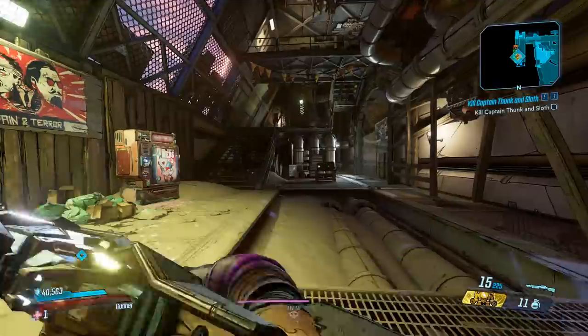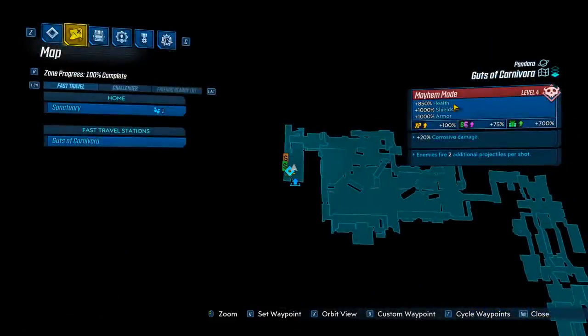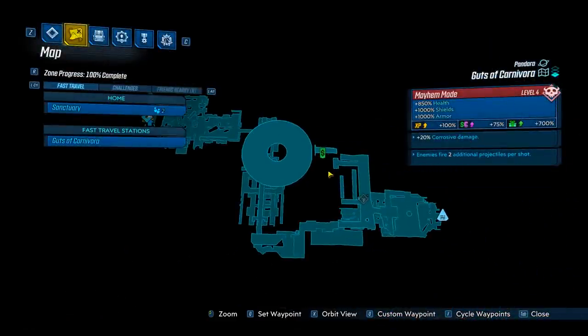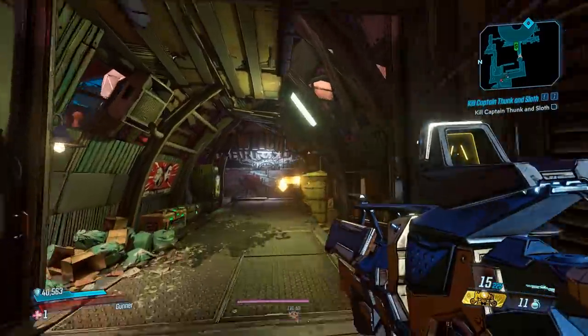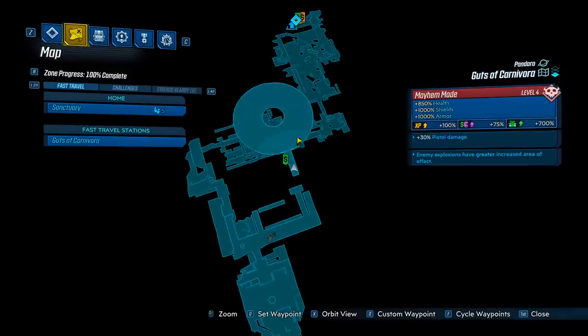Let's head over and get the gun. What you want to do is head over to Pandora at the Guts of Carnivora and head all the way to the end. We're going to take on Agonizer 9000. When you save Quinn, you're going to spawn right here, making a short walk to the boss.